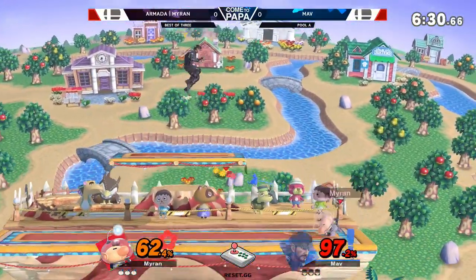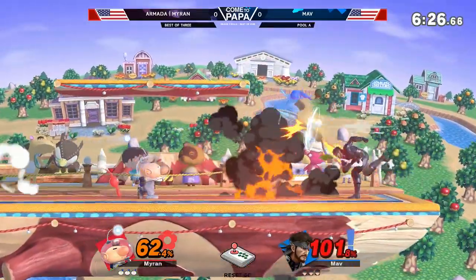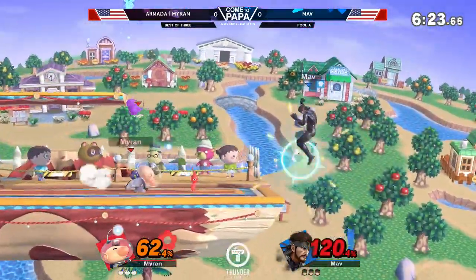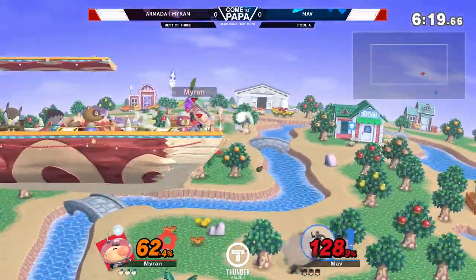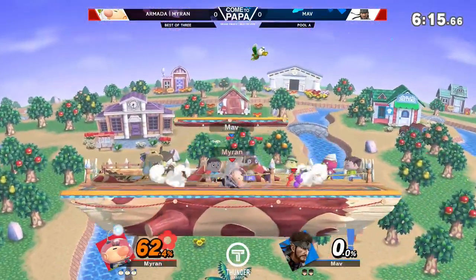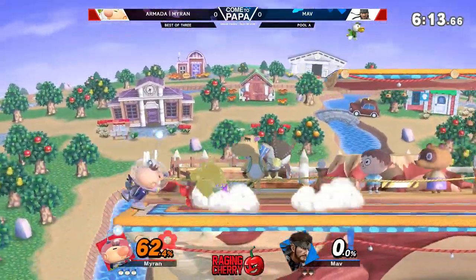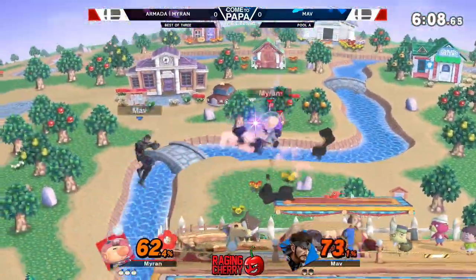One of the big things you're going to see that's a huge difference with Myron and a lot of other Olimar mains is he always has the right colors that he wants on deck. You're going to see him having way more purple than you see most Olimar players have at all times. He understands, he gets those characters on deck, and then he's ready. He's always shifting — he's told me about that back in Smash 4. And so I'm so excited to see him. He's already taking his first stock off of Mav.